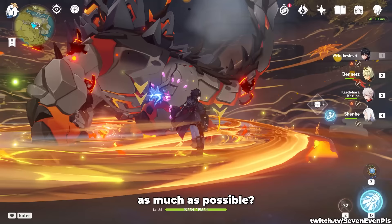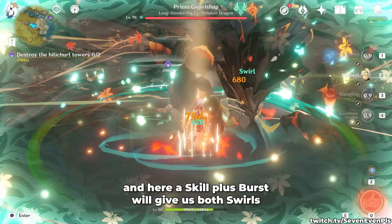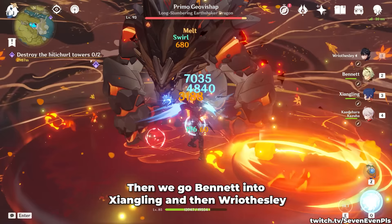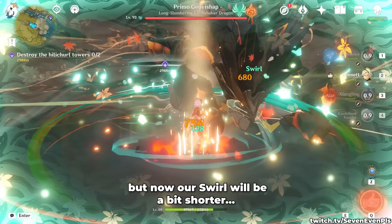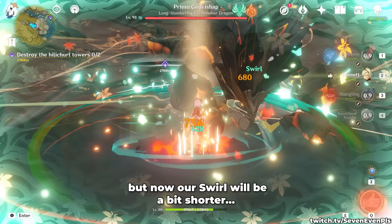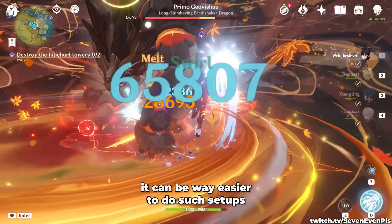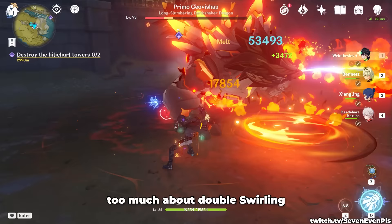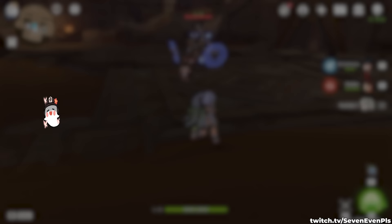How about we delay Bennett burst as much as possible? We can try to do one normal to apply Cryo, cast Guoba, then go Kazuha — and here a skill plus burst will give us both swirls and the infusion that we want. Then we go Bennett into Xiangling and then Reisly. We have the best possible uptime on Bennett burst while still buffing Pyronado, but now our swirl will be a bit shorter. We could talk about these rotations for hours, but the key point is to not worry too much about double swirling. Focus on swirling one element, providing Pyro infusion, or even consider not using an Anemo unit at all.